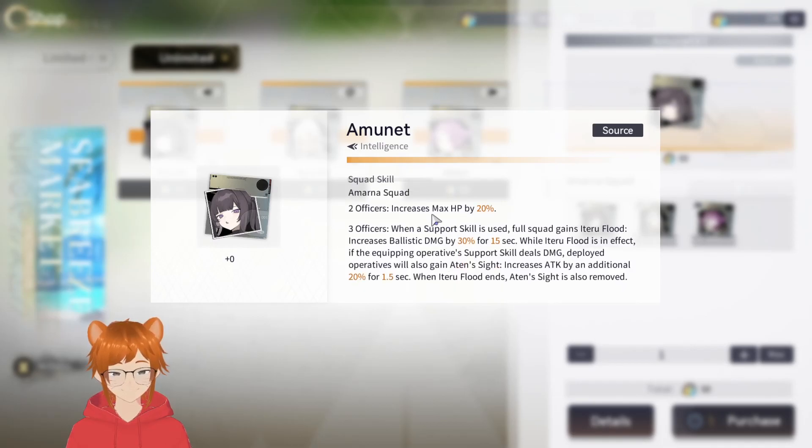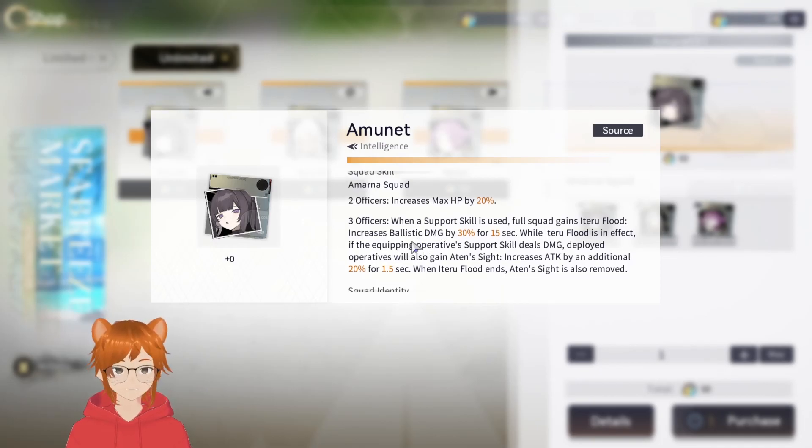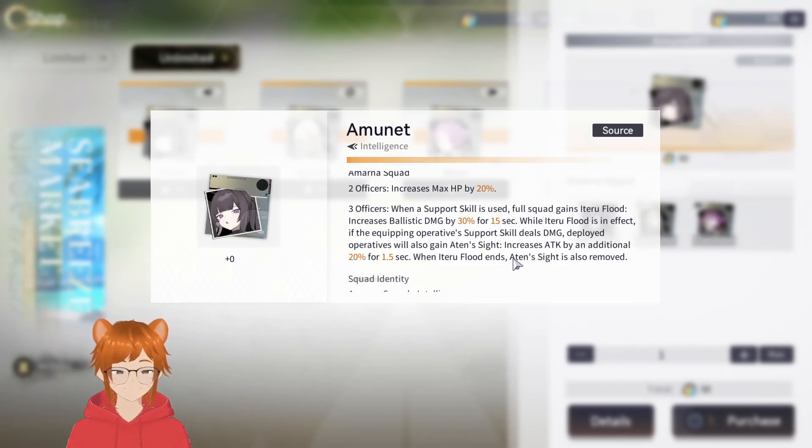Looking at the Armana Squad logistics set: the two-set gives max HP by 20%, which is pretty big. The three-officer bonus — when a support skill is used — grants the whole squad Iteru Flood, increasing ballistic damage by 30% for 15 seconds. While Iteru Flood is active, if the equipping operative's support skill deals damage, deployed operatives also gain Athens Insight, increasing attack by an additional 20% for 1.5 seconds. When Iteru Flood ends, Athens Insight is also removed.